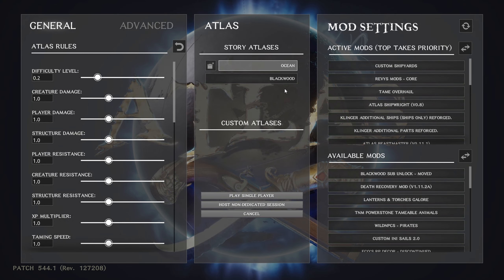You're going to have two options: Ocean and Blackwood. Blackwood was kind of the original single player option, and they've now added the Ocean map. If you want to get the full experience of the game, I'd play the Ocean, because Blackwood is just one server and Atlas is much bigger than that.